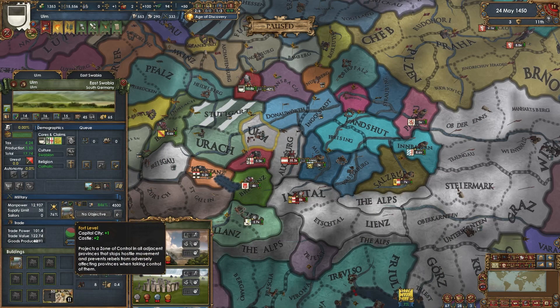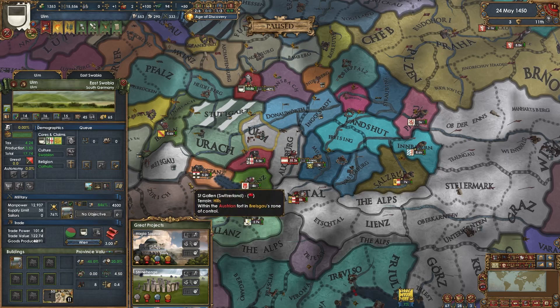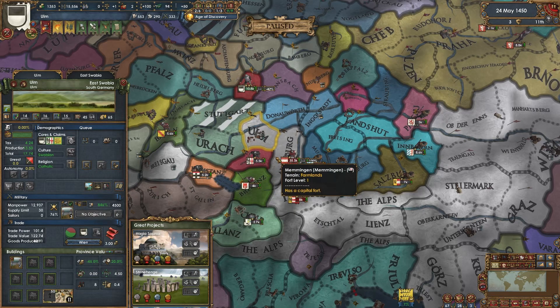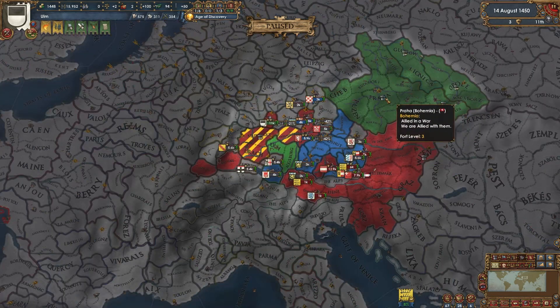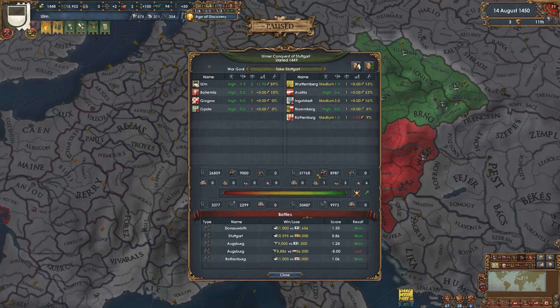Ulm has a fort on their capital now - these guys are absolutely going to dominate. They're not going to get sieged down, especially with a mountain fort - it's never going to get touched. It looks like they wised up and called in their ally Bohemia, which evens out the numbers quite a bit, definitely not 100% even but better than before.